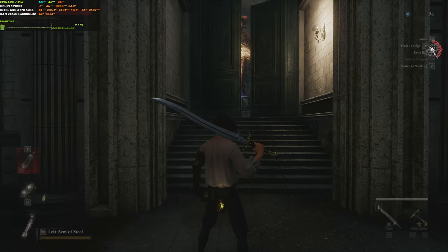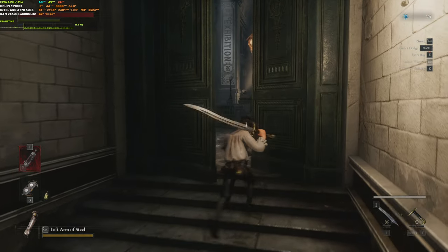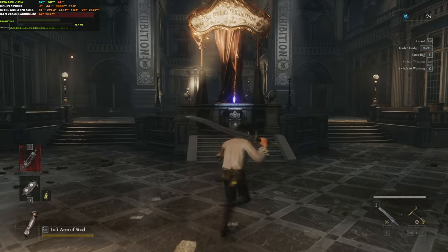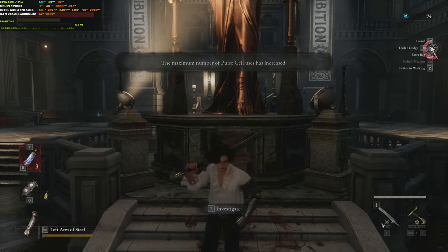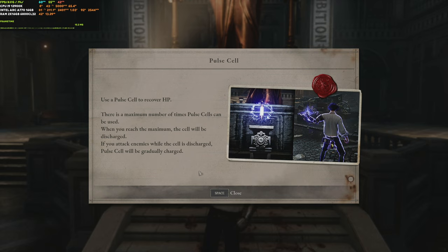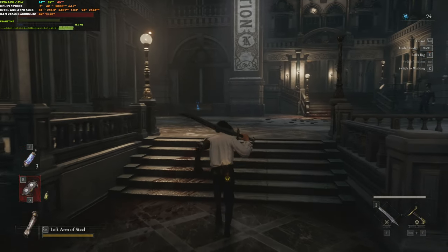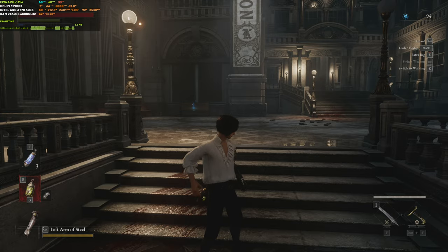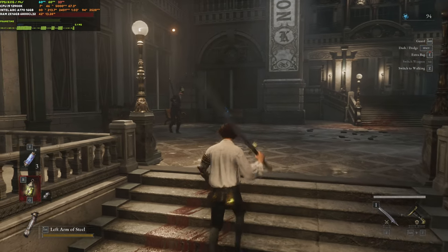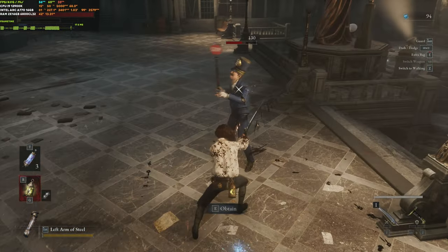Let's see if FSR will help us gain 60 fps. With FSR at quality setting in the indoor area we are getting a smooth 60 fps, and the frame time graph is really flat and smooth. In this game you'll probably want a locked 60 fps — if you have it locked at 60 it will be really smooth.